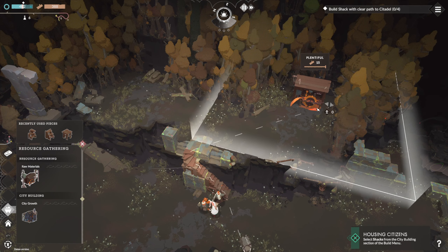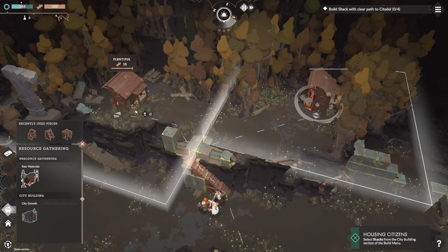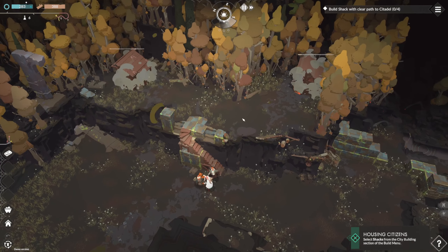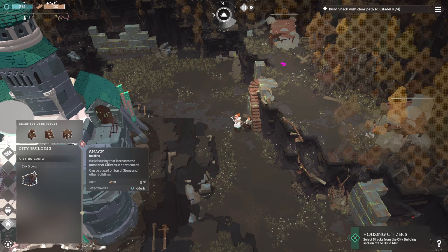So we want to make sure we're placing this as far away from the other areas as possible. You can see that right here — it's getting 15, and over here it's also getting 15. So now we've maximized that space and we need to build shacks.